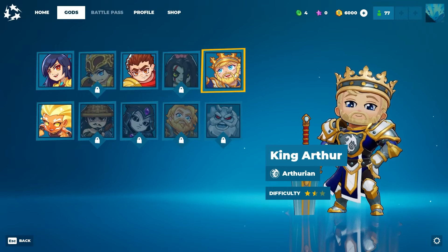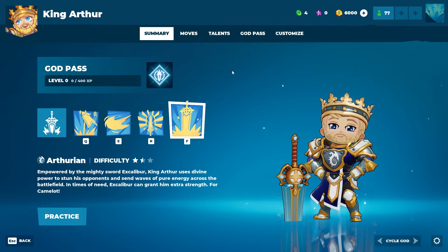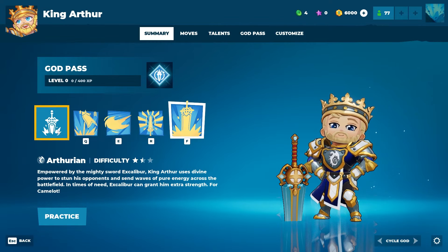Next up: King Arthur. He is Arthurian, difficulty 1.5 out of 3. Empowered by the mighty sword Excalibur, King Arthur uses divine power to stun his opponents and send waves of pure energy across the battlefield. In times of need, Excalibur can grant him extra strength — for Camelot and for victory.